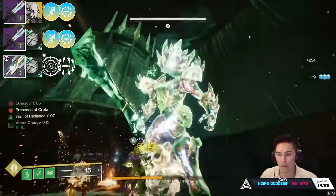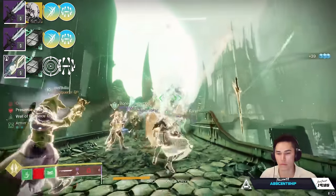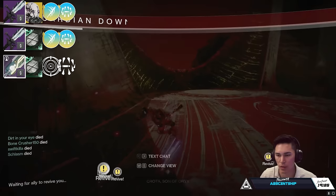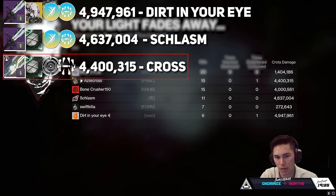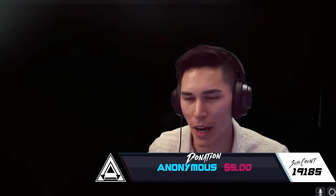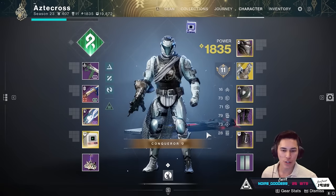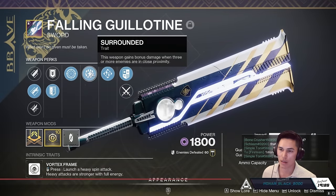Look up at him. All right — chain, chain, look at that. Request numero uno. Why don't we just make this easier? Dirt, you come with me. Guys, we're in a situation right now where we're 1v1-ing our swords — Bequest versus Frenzy and Surrounded on Fallen Guillotine. That's essentially what's taking place right now.